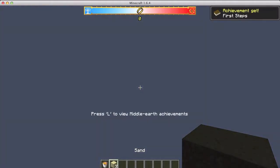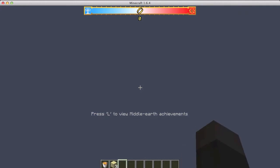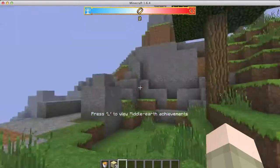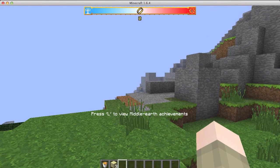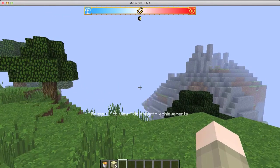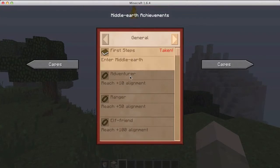And here we are — it says press L to view Middle Earth achievements. Let's press L — and hold on, let it load. That is why the Middle Earth achievements are not in the regular achievements place: you have to press L to view them. So here we are in Middle Earth! I've taken that achievement: 'Adventure Reach.'